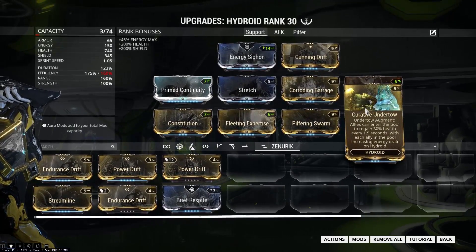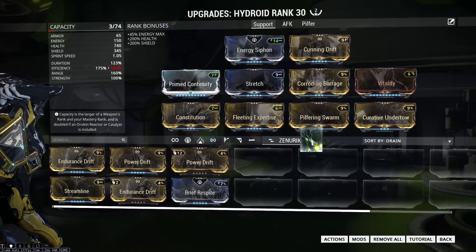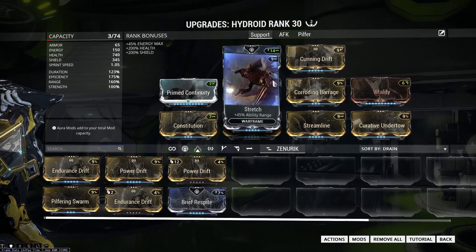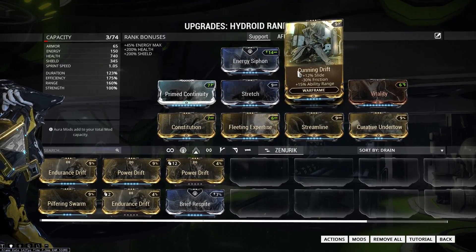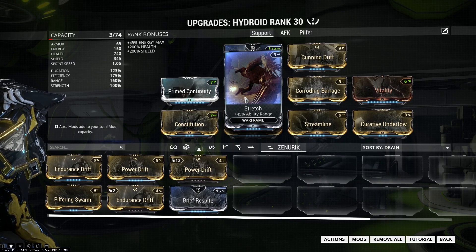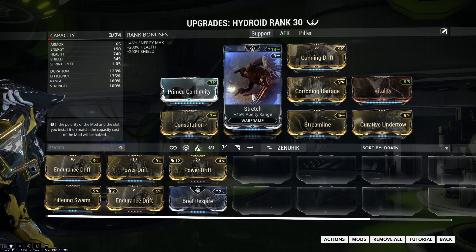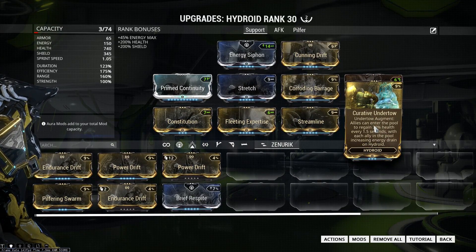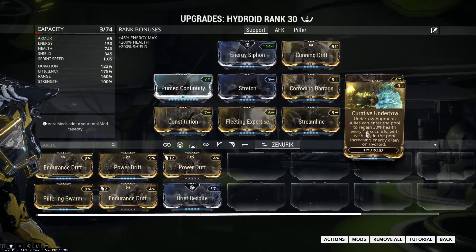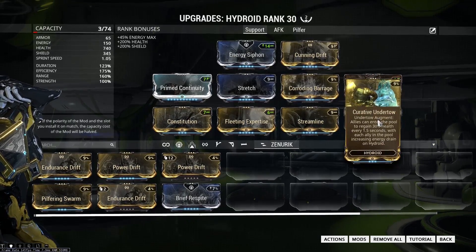If you think you don't need maximum efficiency, you could replace Streamline with Pilfering Swarm so this support build also becomes a looting build — you'll be able to loot, heal, and strip armor. You could also replace one of the augments or range mods. The reason I have a decent amount of range is that it affects the blast radius of Hydroid's first ability — not the cone AoE — and more range means more consistent armor removal. With max range it's going to hit every single enemy in the area you point at. I don't have Overextended because it would lower power strength, which negatively affects Curative Undertow.